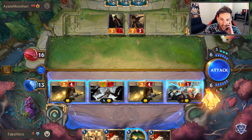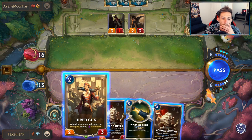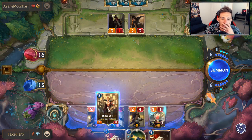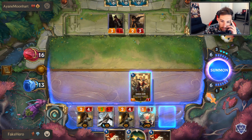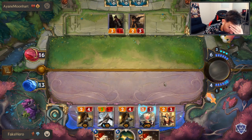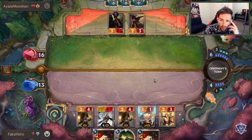I wonder if I want to grant vulnerable. I can slow play this turn - maybe that's fine. This will grant vulnerable to hopefully the 3/1. It is the 3/1, so I'm going to use Nimble Poro to attack into it.